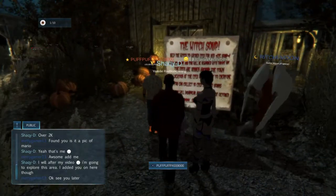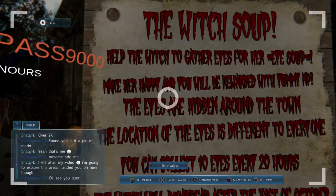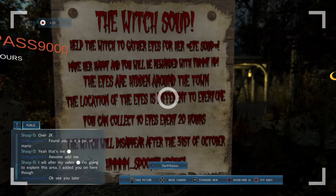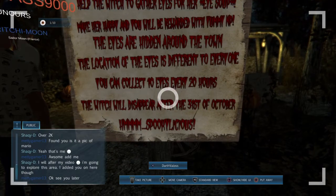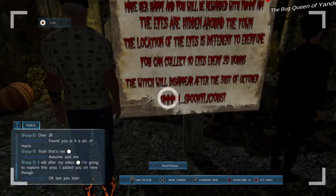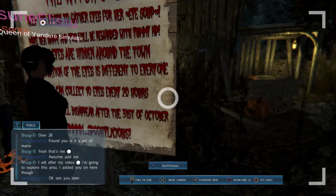So there's a witch game. Help the witch gather eyes for her eye shot — make her happy and you will be rewarded. The eyes are hidden around the town; the location of the eyes is different for everyone. You can collect 10 eyes every 20 hours. The witch will disappear after the 31st of October. Spooky-licious!